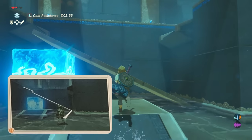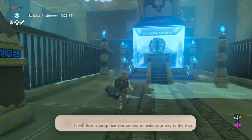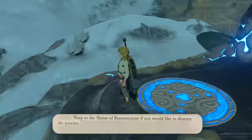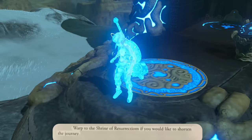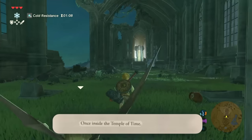Summon an ice block beneath either end of the beam — I have to do it on the left side — and it will form a ramp to make your way to the altar. Warp to the Shrine of Resurrection if you'd like to shorten the journey. Listen, it's not about the journey — it's about getting there as fast as possible.